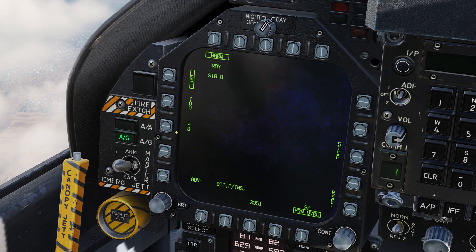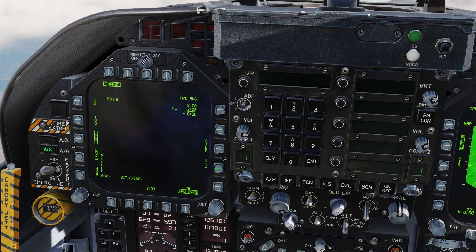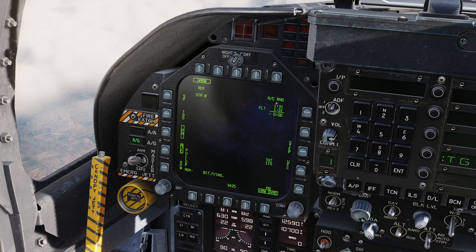With the HARM selected, we can now select PB or Pre-Briefed mode, which will bring up additional support symbology. Pressing UFC will allow us to input the target HARM code discussed earlier. Once the code is inputted, the HARM is ready to use. Select the target waypoint and press waypoint designate. The two timers display the time of flight of both the current HARM and the previously released HARM, with the difference at the bottom.